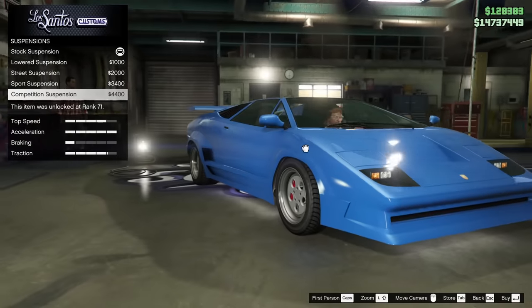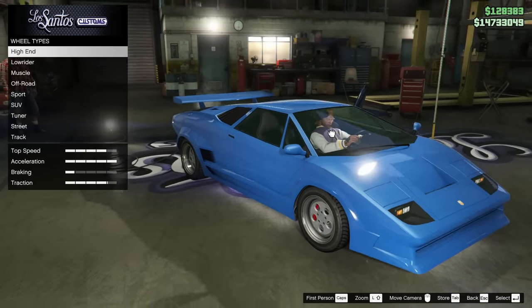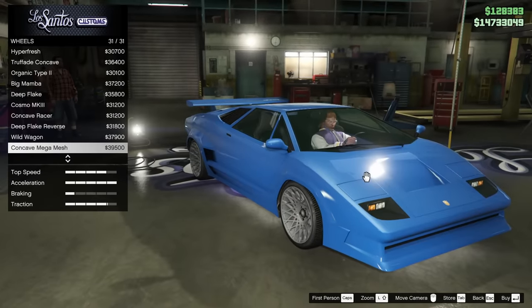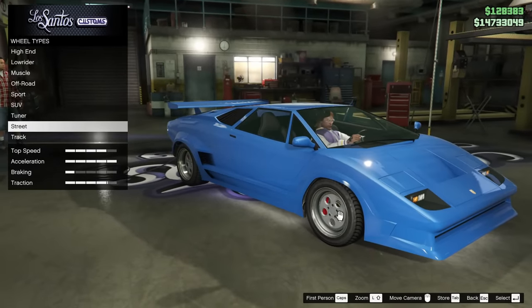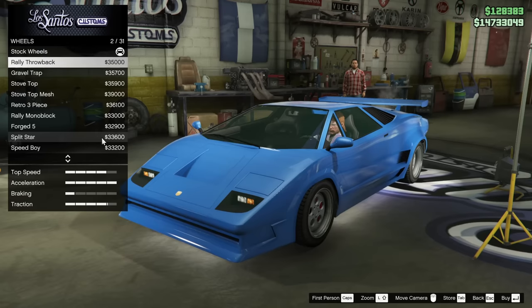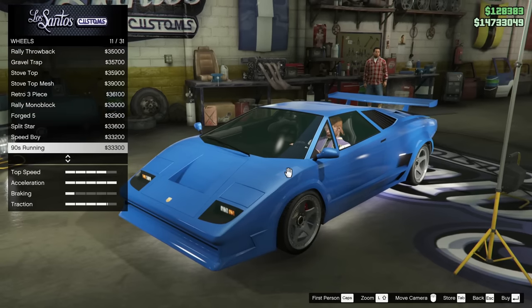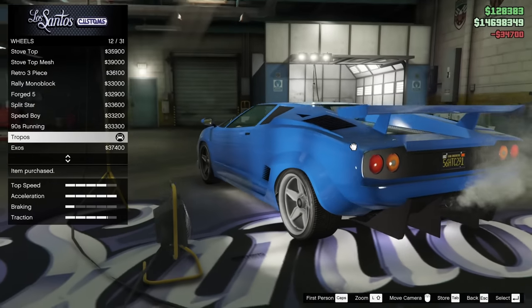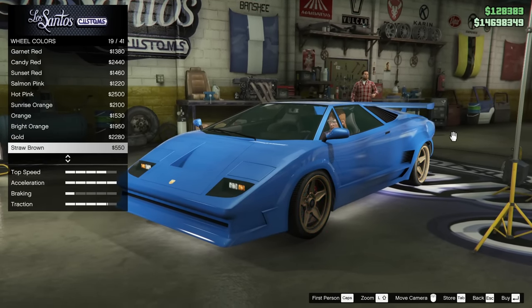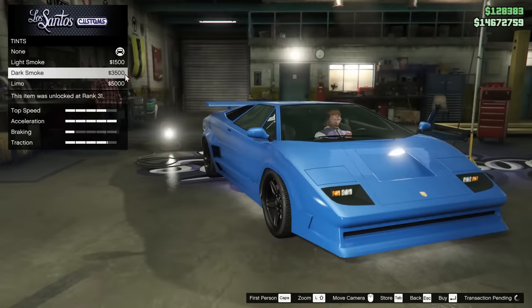For the suspension, I will lower it all the way down as well, because it really needs it. Now for the wheels, I definitely don't want to go too high end since having huge wheels with very low profile kind of doesn't work for this car. Checking the track category — the Tropos look awesome and I'm going for them. For wheel color I'll just go black. Let's do bulletproof tires, and then for the windows I'll do a dark smoke. That's it.